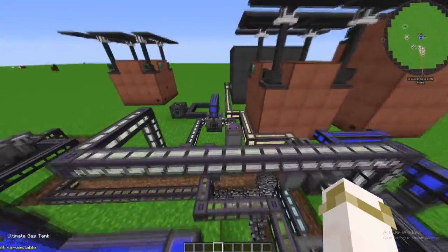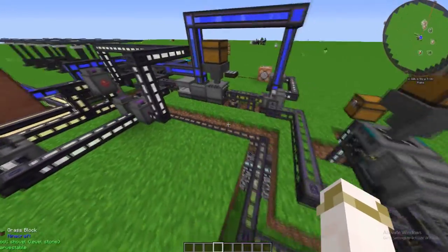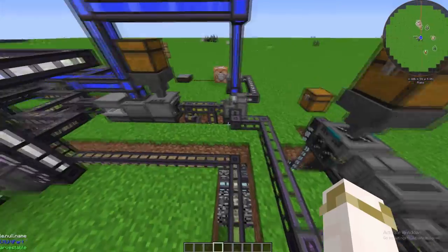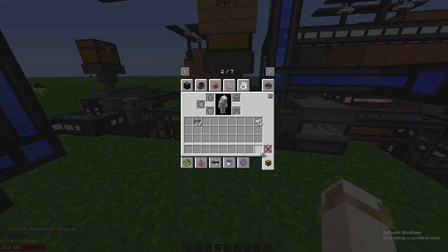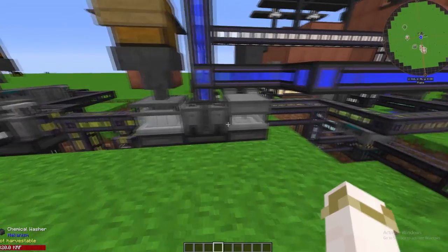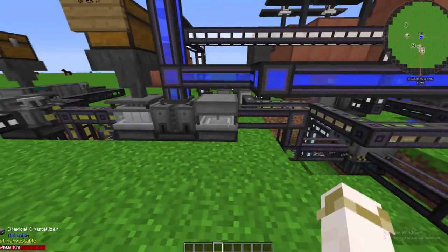This is quite the process, but it's good — it's good endgame stuff, and it was really fun when everything finally worked. Now, to start off with ore quintuplication, you're going to need a chemical dissolution chamber, a chemical washer, and a chemical crystallizer. Put those three right next to each other.